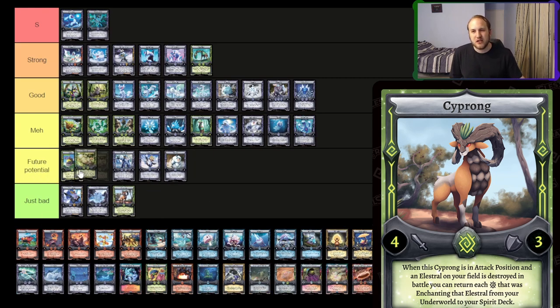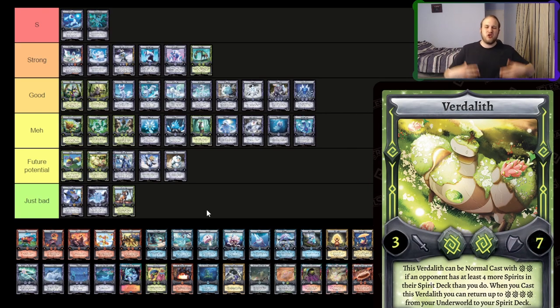Vertolith — I think it's a future potential card along with Morolith. Like, if you can have an invoke deck that's just dumping Earth on your first turn and then you play Vertolith behind it, I could see it seeing play. The fact that it's best on turn one and going into game one you don't know if you're going to go first or not — I don't think it's that great. Big recovery is good, it can recover even if you rise from the ashes it, but once it's on board it doesn't do anything and that's my big hang-up on it. It needs to do something more than just recover four to see consistent play. Maybe with an evoke-based deck that dumps Earth and you follow up with Ambrosia, but I'm putting it at the bottom of future potential.